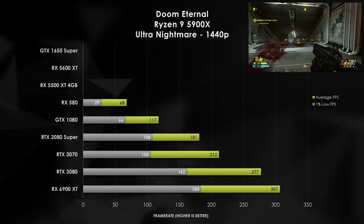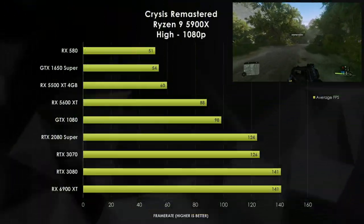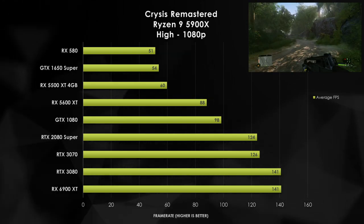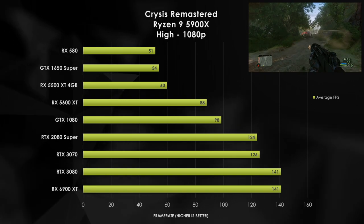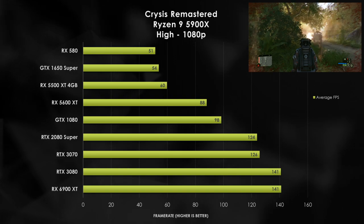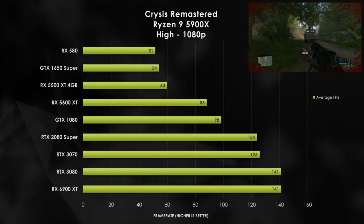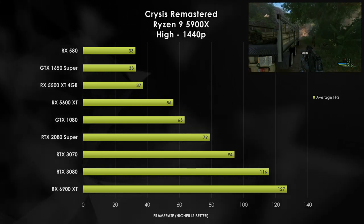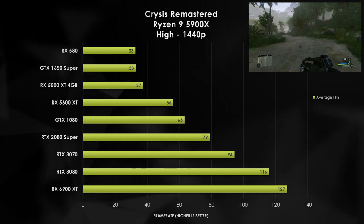I've always been envious of playing Crysis with all settings set to the max, and for our testing today, we're only going to be using Crysis with the high setting at 1080p. If you're wanting to get that 60 FPS threshold, you're going to have to go with the RX 5500 XT or higher — unfortunately for the RX 580, it's going to put it at the bottom of the stack when it comes to gameplay. We do start to see some stair-stepping in FPS going forward, with the RTX 2080 Super matching the RTX 3070, and the RTX 3080 matching the 6900 XT. Going up to 1440p provides some linear scaling from the 5600 XT all the way to the 6900 XT.